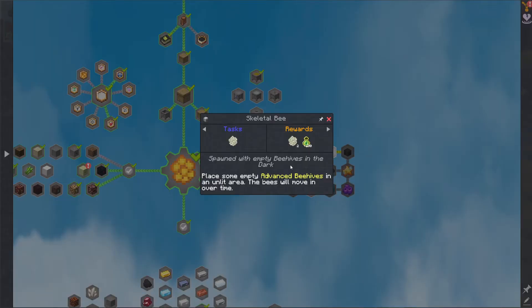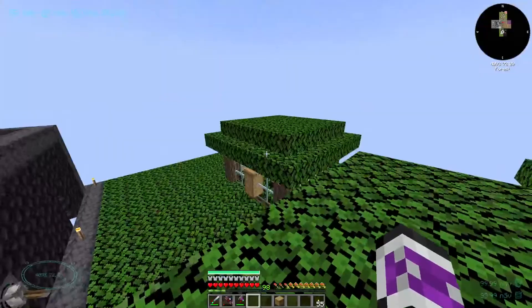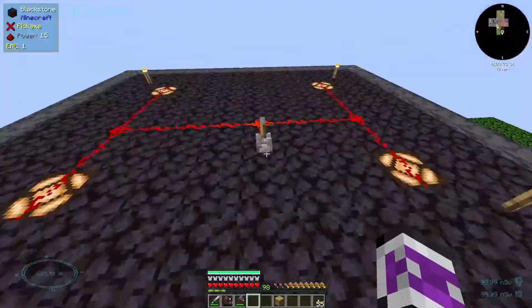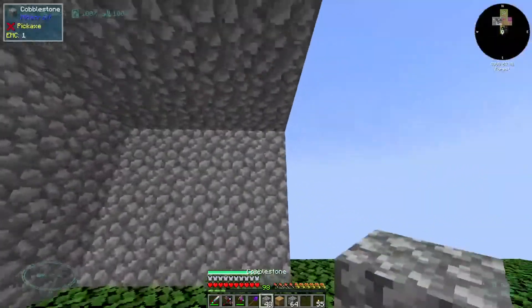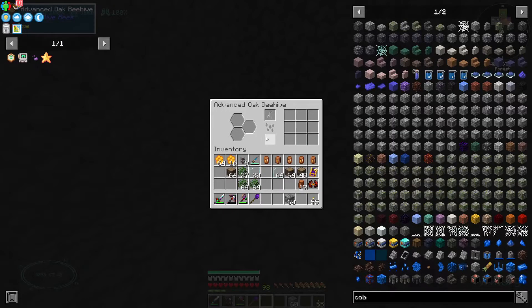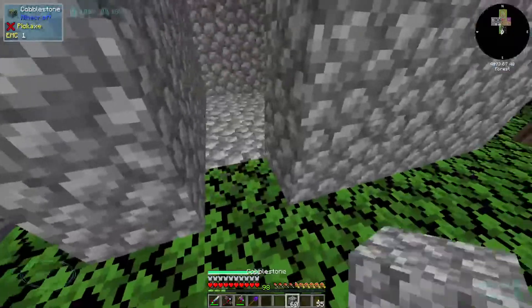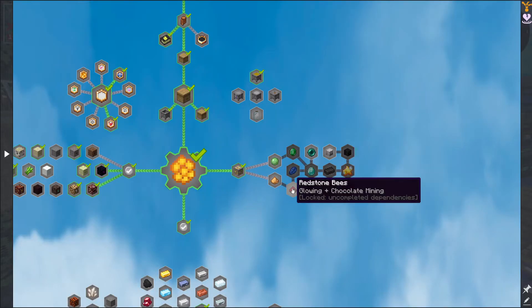Empty advanced bee hives in an unlit area — the bees will move in over time. Do I have a good unlit area to put this in? If it wasn't for all the mobs that had spawned, it would be great to put it in here. I'll just make a big ugly cobblestone box — big empty room with an empty advanced hive in it. I will check back later. Now I do the giant breeding chain. First up, redstone bee — I need the glowing and chocolate mining, and I just take any two flowers.